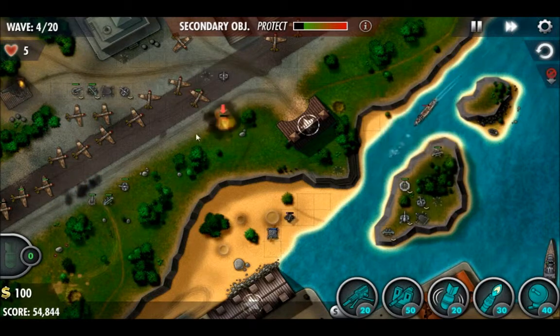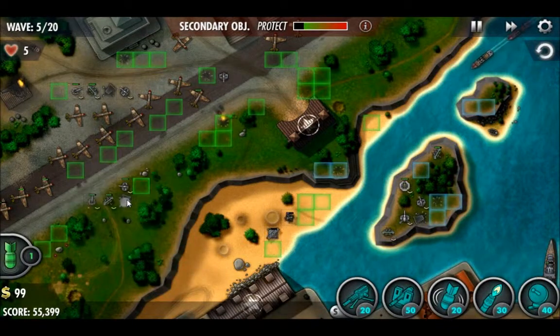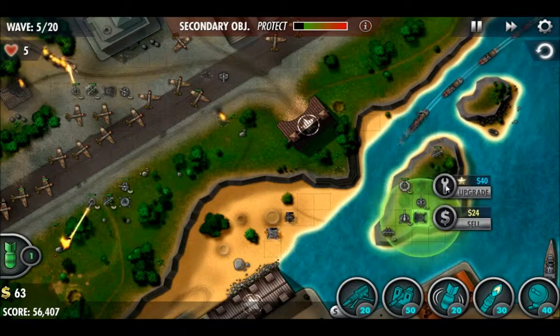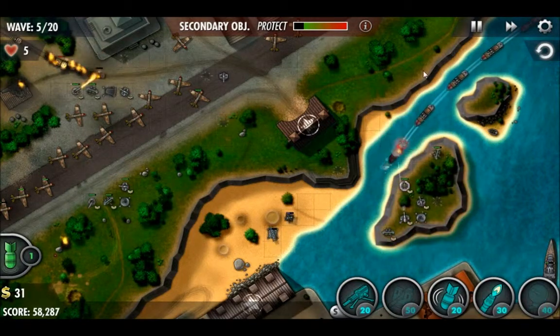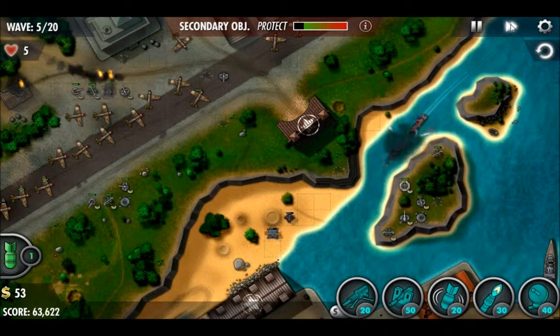We place that third cannon to destroy those supply crates and serve as backup defense. Going ahead and placing that comms tower down at the southern part — upgraded it to level two — and we're going to start making some decent interest here soon.